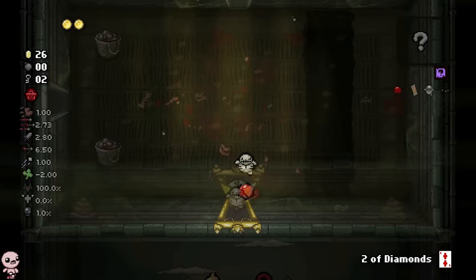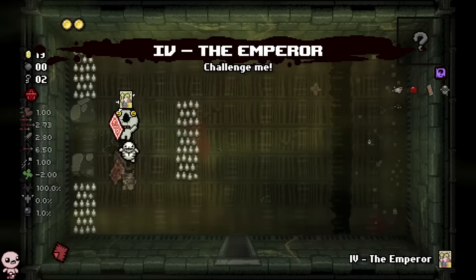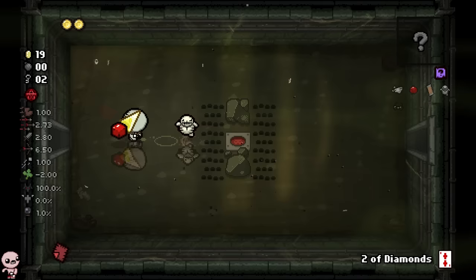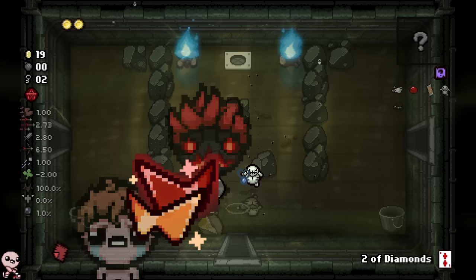We obviously don't need Butt Bombs. I'm gonna risk the blind — number two, straight up. I think it's Butt Bombs but better. Emperor card here, we don't need this. We're gonna try and hit 50 cents so we can two-of-diamonds ourselves. Tainted Jacob has one as well, which is super cool because you can actually see the regular sunglasses and a big, bulbous, scary, ominous sunglass that's glowing on the other one. It's so cool.